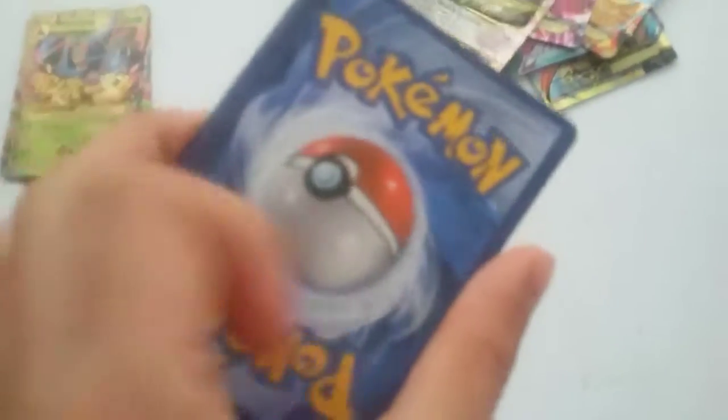I have a Primal Groudon EX - I didn't trade this one, I found it. And a Mega Lucario EX - this was originally mine. I traded it, then traded it back, so it was originally mine. See, really good condition.